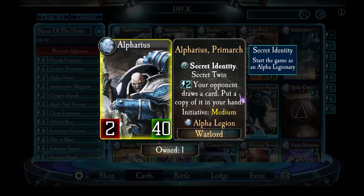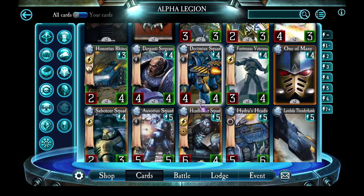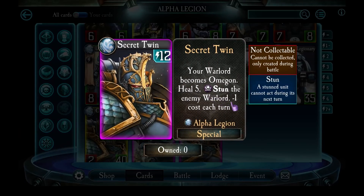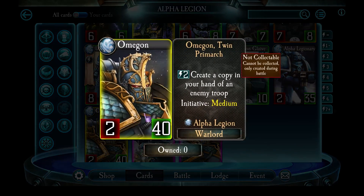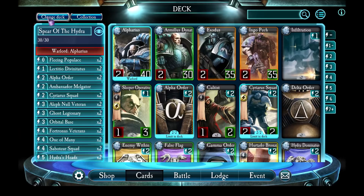Alpharius also starts the game always as Alpha Legionary. Usually you want to reveal your identity straight away so that you can trigger his Secret Twin ability, because it lowers his cost by one every turn. The sooner you reveal yourself, the sooner you can end up activating yourself as Omegon. Usually you're interested in this more for the healing five side of it and stunning the enemy warlord. Omegon can be handy but most of the time I don't actually use his ability. He's the only Primarch who in his converted form does not gain three attack — he stays at two attack.